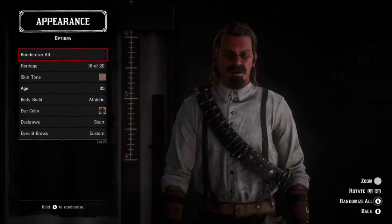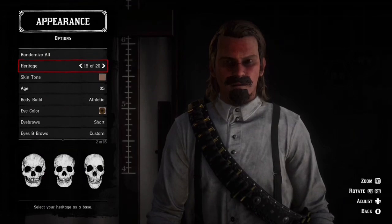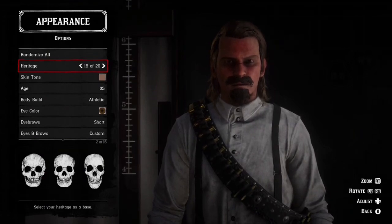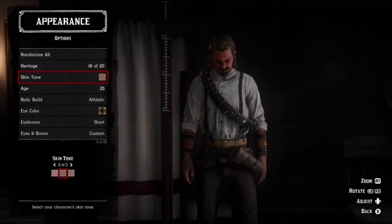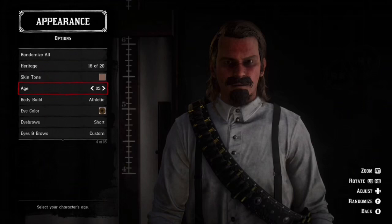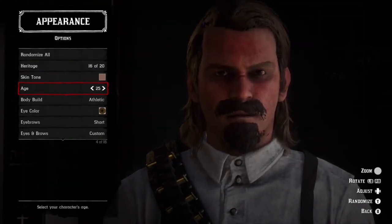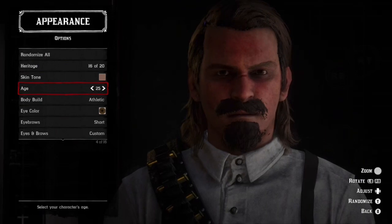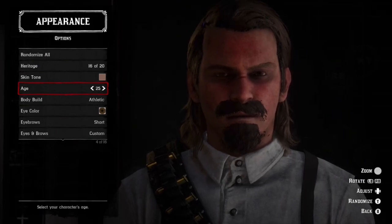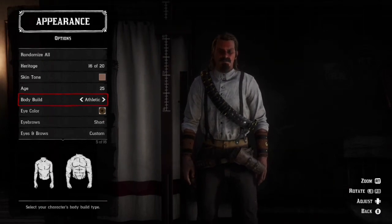This is where I got my thumbnail picture. For heritage, I chose 16 of 20 because that's a pretty good face for the character. For skin tone, I selected 2 of 3. For age, I put 25 so he'd have a little aging effect. His hair looks different right now because I put hair pomade in. For body build, I put Athletic because it's right in the middle.